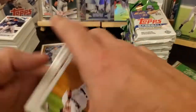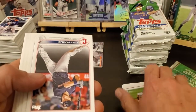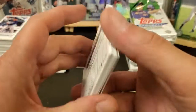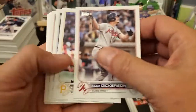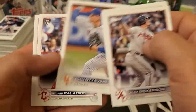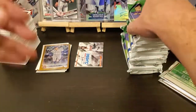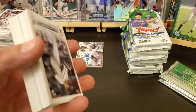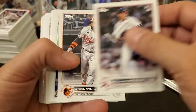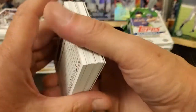Now all we're missing is Hunter Green, I think, and the regular J-Rod. We need to find that regular J-Rod. I got the jumbo box simply for the fact that you get one auto. Hobby boxes - they say you either get one auto or one relic; for the most part I guess you're gonna get a relic. Some people do get autos out of them.